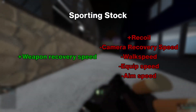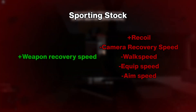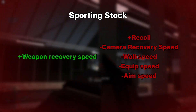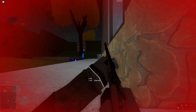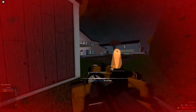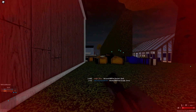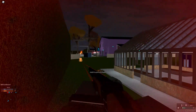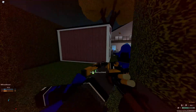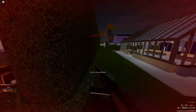The sporting stock increases your weapon recovery speed but also increases recoil, reduces camera recovery speed, and reduces handling speed. This sounds good on paper since the DT-11's weapon recovery speed is very slow, but in practice the downsides are really bad. Instead of dealing with weapon recovery, you now have to deal with camera recoil and camera recoil recovery. On top of that, you're also very slow with this stock on, so I wouldn't recommend ever using it.